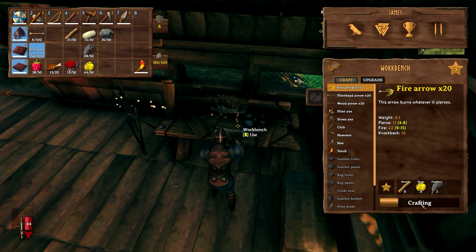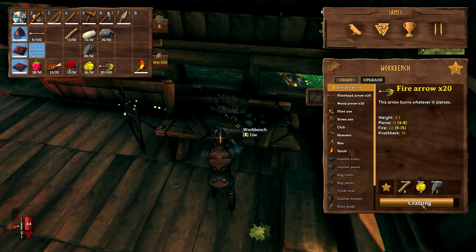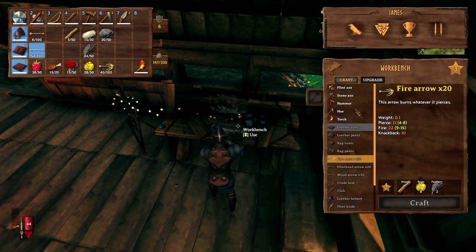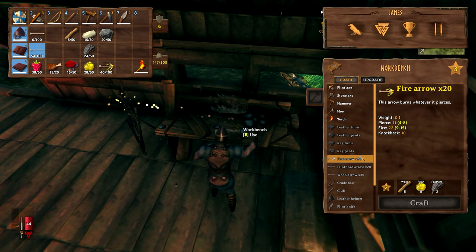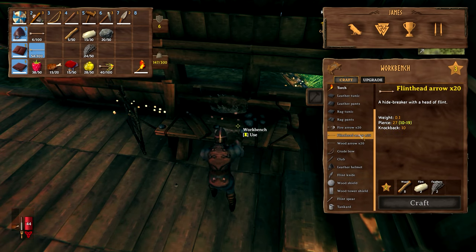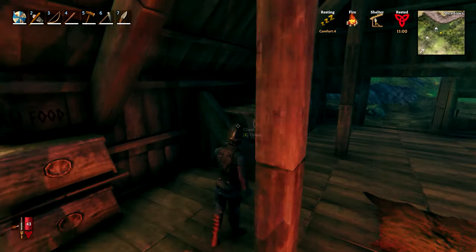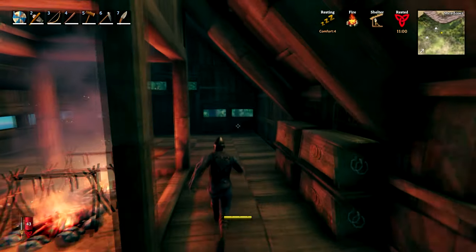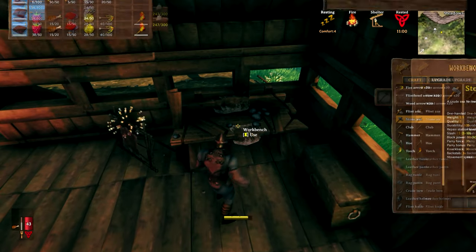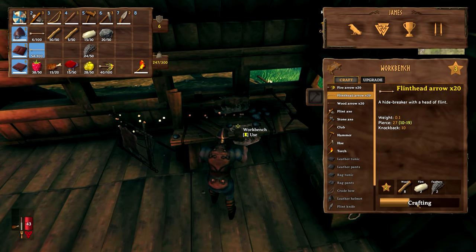We're going to need some arrows - I'm just going to craft plenty of them and see how the fire arrows fare. I think we've pretty much gone as far as we can. A bit more wood here for some flint arrows - grab plenty of them as well. Doesn't harm to have extra. I don't want to be in melee combat when we fight the boss.